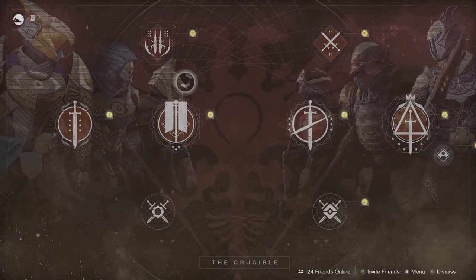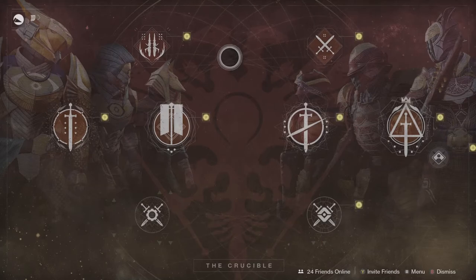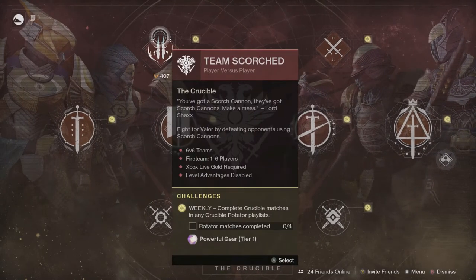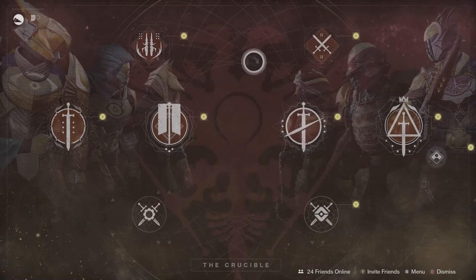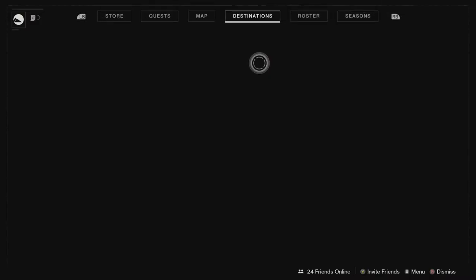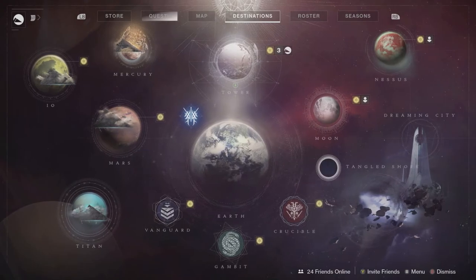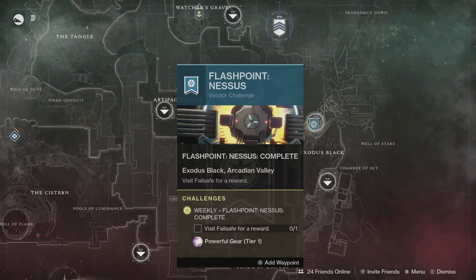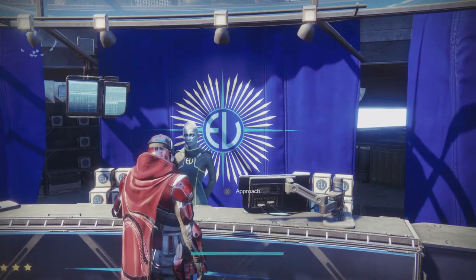The Umbral Traces this week are from Nightfall and Nightmare Hunts, I believe. For Crucible, the rotators are Team Scorched and Showdown once again. Be aware that there are a bunch of Crucible modes and maps being vaulted — Team Scorched being one of them, same with Momentum Control — so once they show up in these last weeks of the season, if you need to do something in them be sure to play them now. Flashpoint is on Nessus this week.